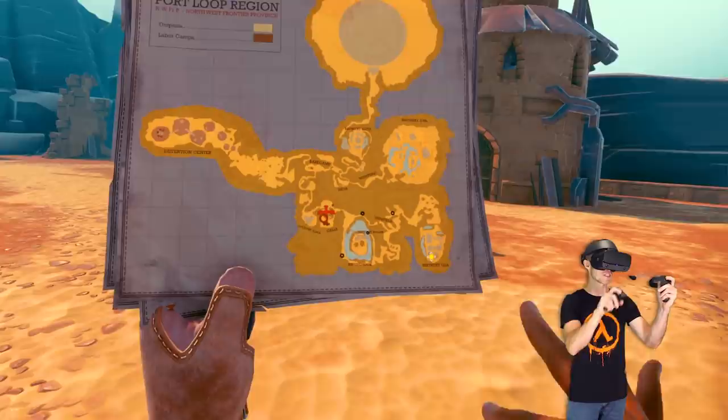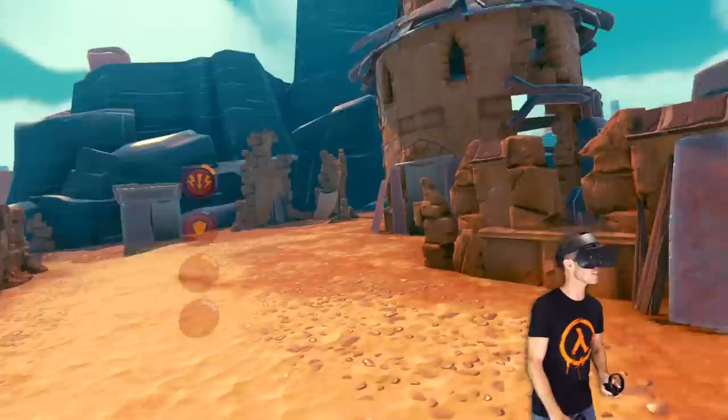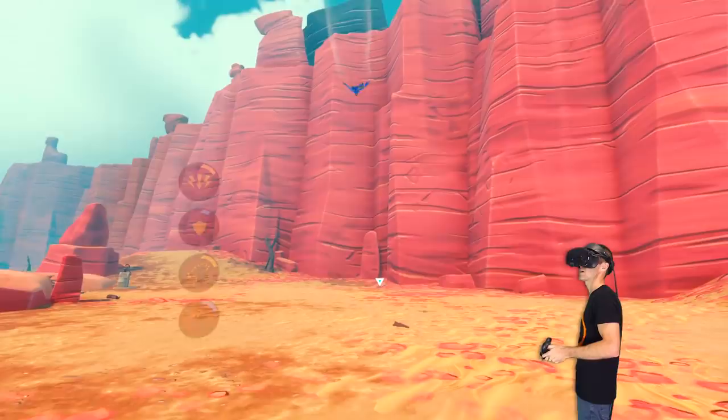We need to go take back a refinery, so that's what we're gonna do. We need to go all the way down to this bottom corner and we're currently here. Hopefully we can find some robots to kill on the way, because every time we kill a robot we also get some of their parts so we can buy some more cool stuff.